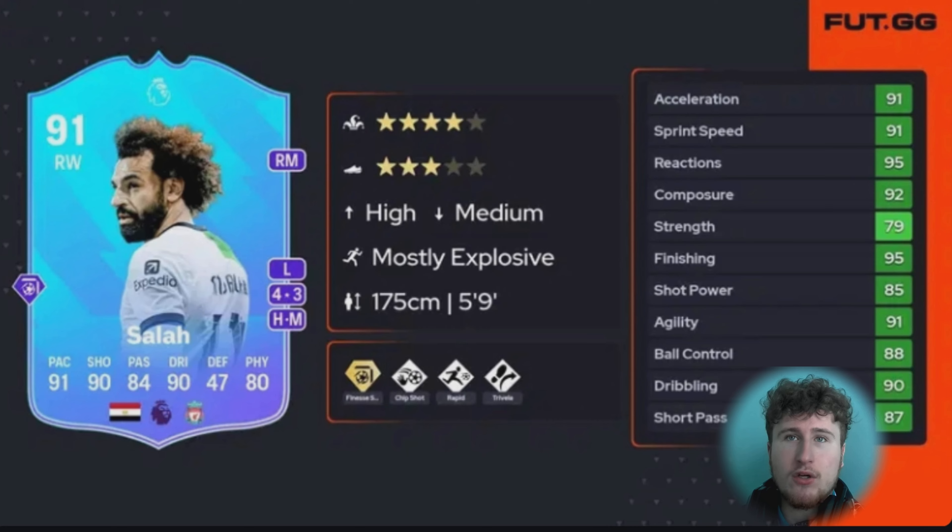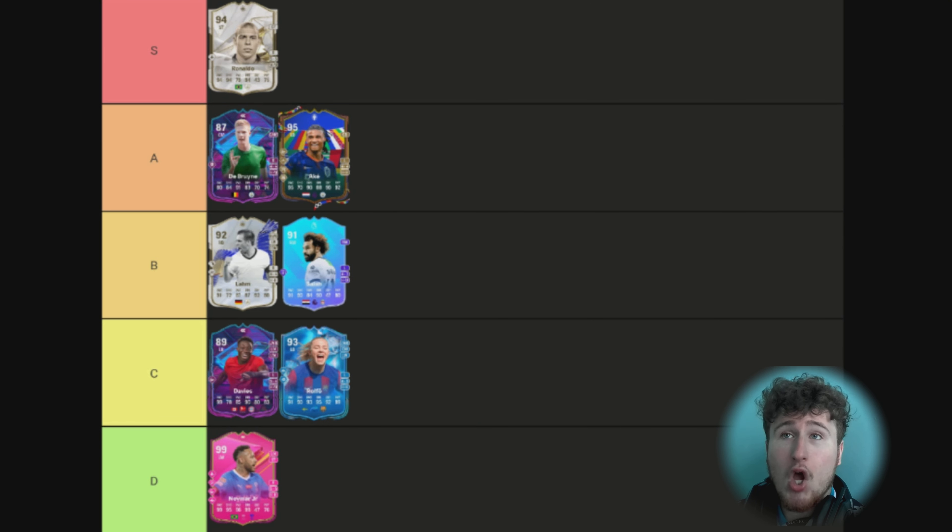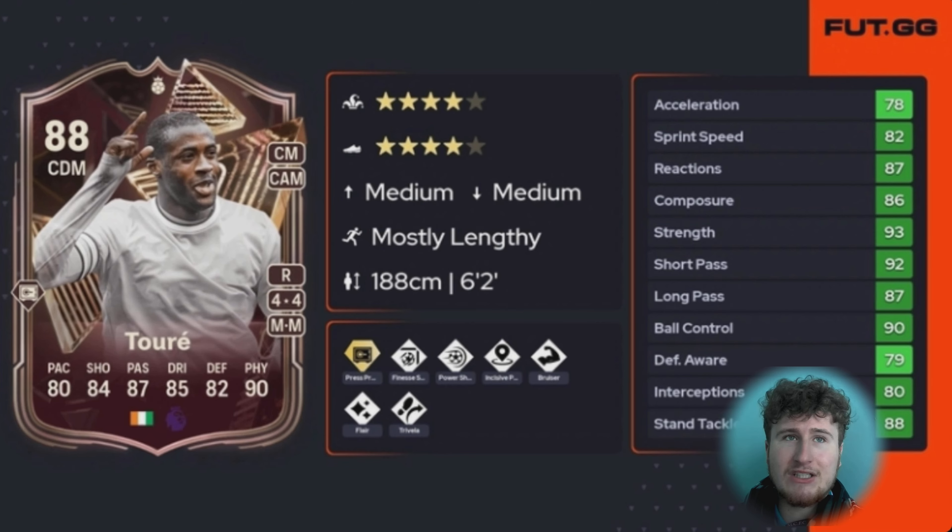Next up is the 91 Salah. This card was very good for two metas. Three-star weak foot was the downfall of the card in my opinion — the main thing missing. But he had two perfect Play Style Pluses: Finesse Plus was absolutely amazing, and Trivela, so he survived the Trivela meta and the finesse meta. He was incredible for such a long period of time. That's why he's B tier — very, very good, but the four-star three-star definitely hurt the card. If he was five-star five-star I'd have used him another month or two.